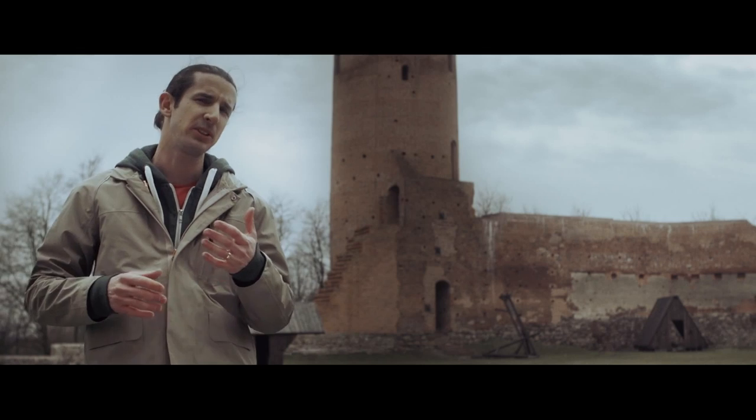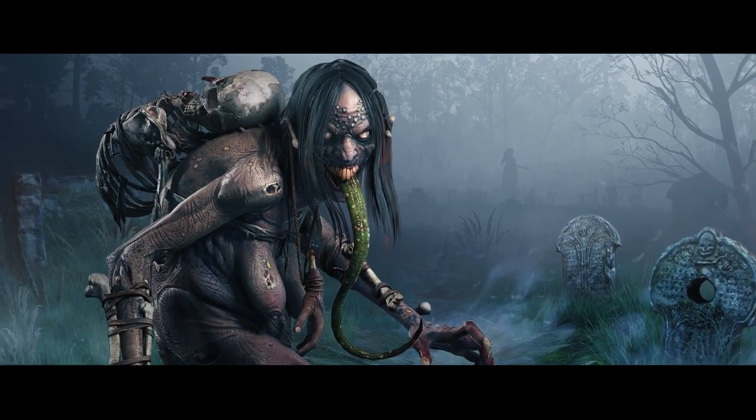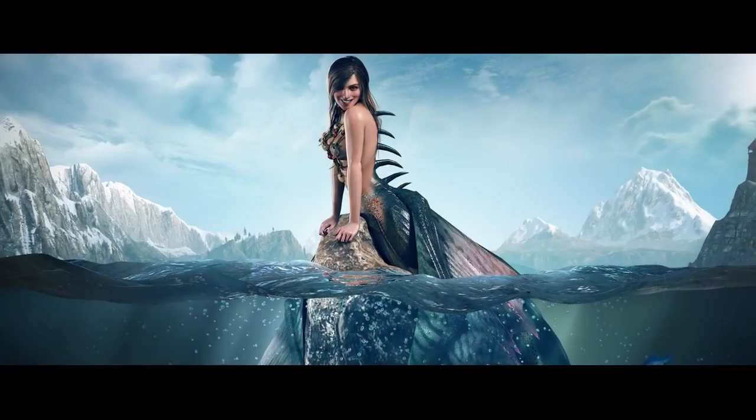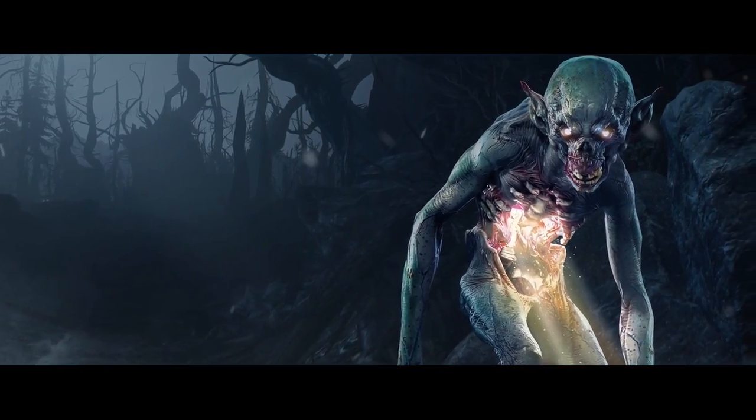Designing each creature is a collaborative effort between the character concept and animation departments. We start by trying to visualize the anatomy of the creature and ask ourselves if this is something that could actually exist. I mean, they are fantastical creatures, but we don't want them to defy the laws of physics.